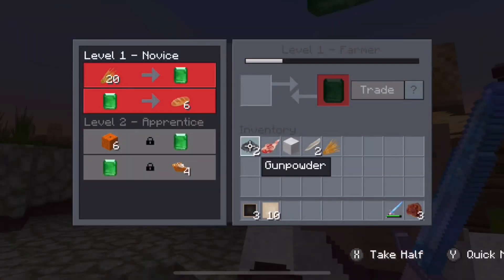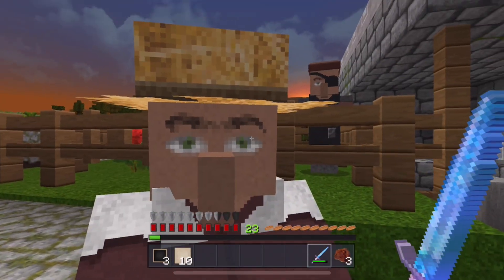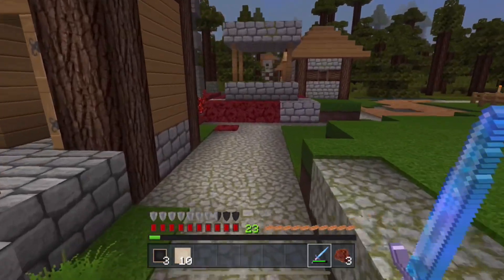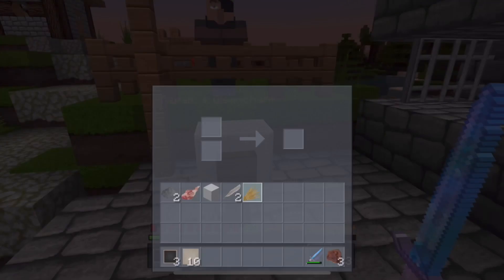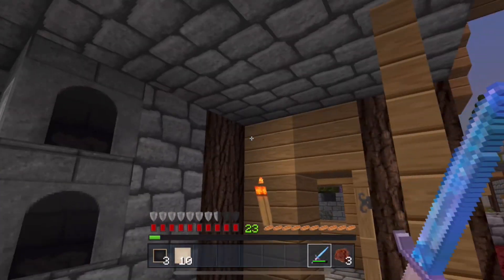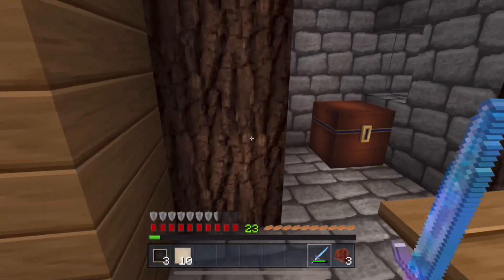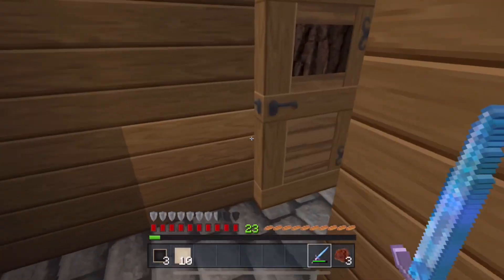Oh this is a farmer — this is the guy that we're going to kidnap later on. He's after some wheat. I think we'll trade with him — we'll get some wheat together and trade with him. Is there anything in that chest? Oh, that's empty. Okay, we'll move on.